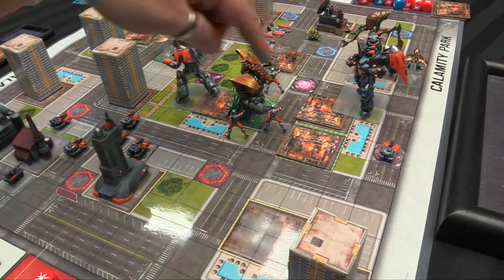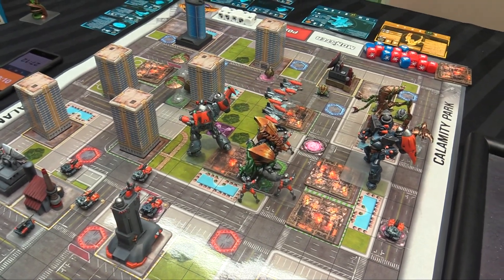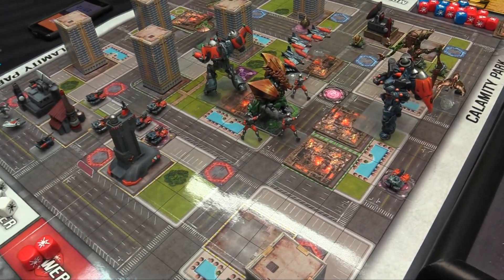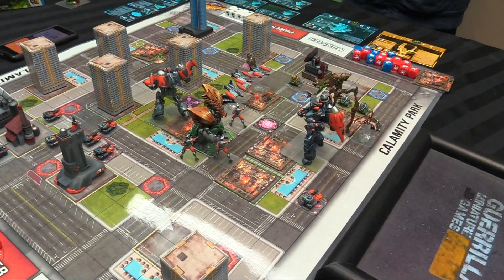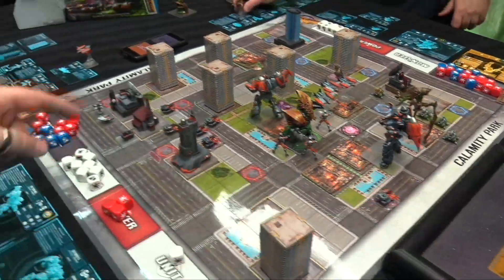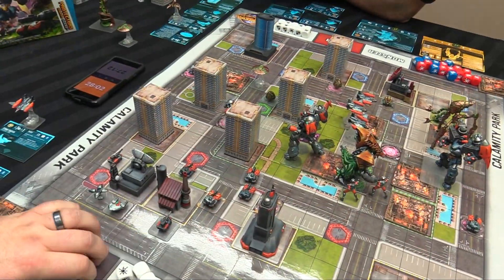Three strike fighters shoot Deimos-9 - nine boost dice plus three action dice, looking for eight. Rerolling three, I get seven hits - Deimos-9 takes a point of damage. Spending two remaining dice, a guard tank shoots the hunter - it didn't move so gets a boost die, needs a two, and destroys it for a power die. The rocket chopper fires with action die plus two boost dice from wing leader proximity, hits and gets another power die.